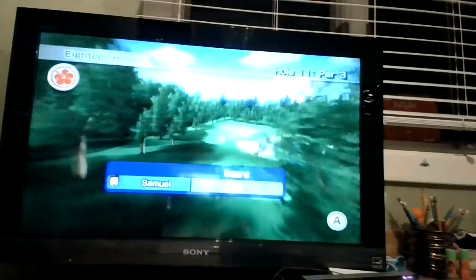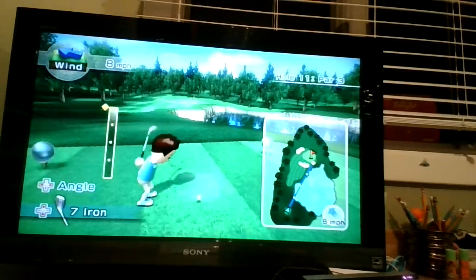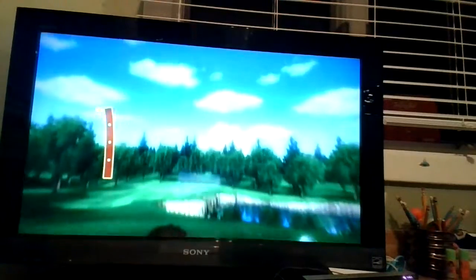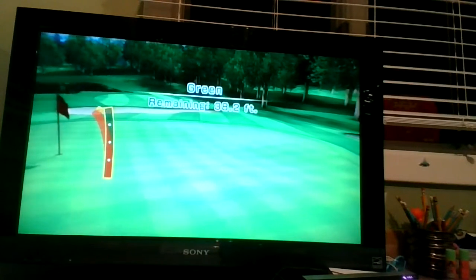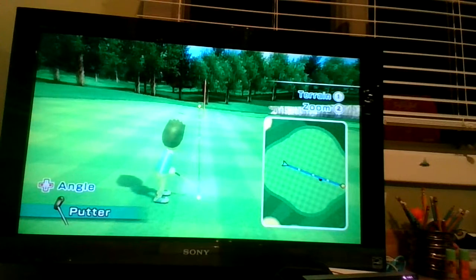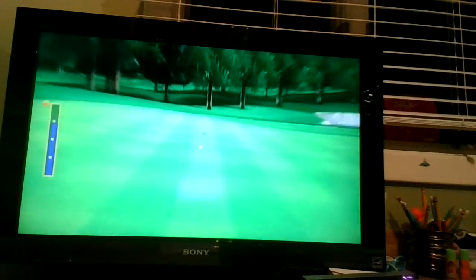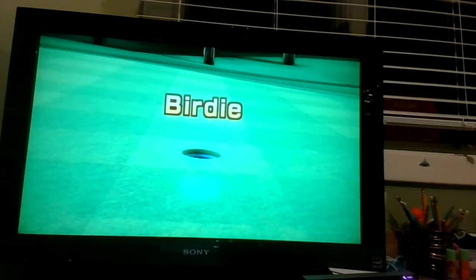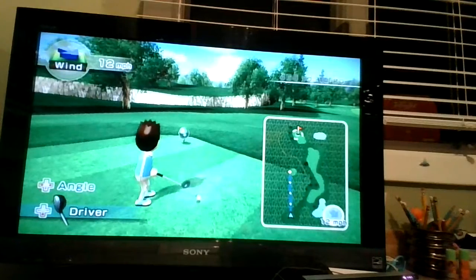Going into hole 11 — 13 minutes. This is one of the easiest holes, knock on wood. As long as you have a decent wind you should be good. If you don't, just try to get into the bunker on purpose — trust me, it will work. You'll be able to do a drive chip. 47 seconds and 60 milliseconds — I told you it was easy. Going into hole 12, which is one of our best holes. We're at 13 minutes and 50 seconds. Remember, I got like an eagle on this one, so let's try to do well again.